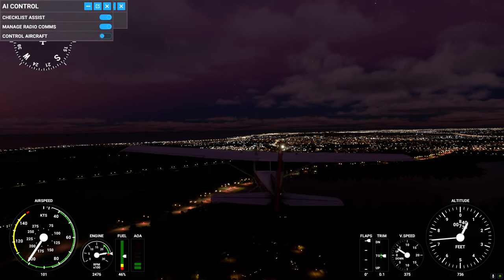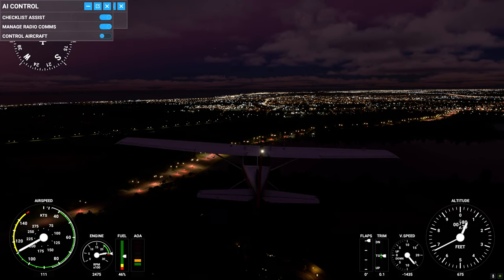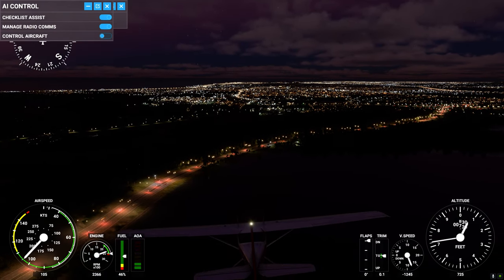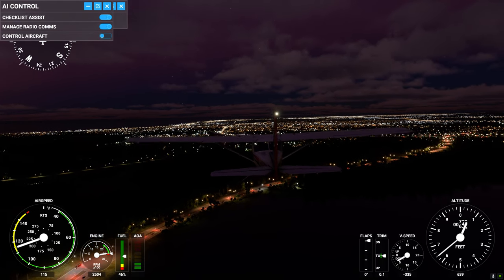Check out these reflections on the water — check out as they go up and down. That's kind of weird, actually. You see that? That's definitely a glitch.